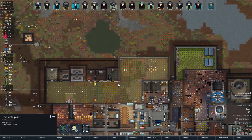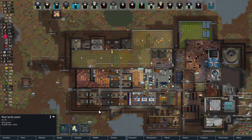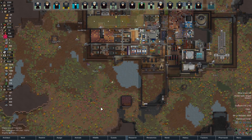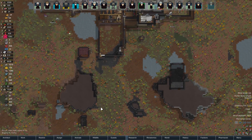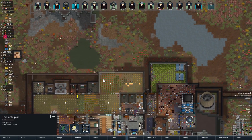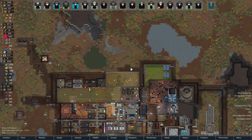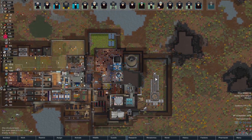I want to stop growing crops temporarily and turn a bunch of food into packaged survival meals, so when things go sideways we've got lots of food. But looking at the zone, it's the whole zone, so maybe I won't bother. Never mind — we'll just deal with things as they come.